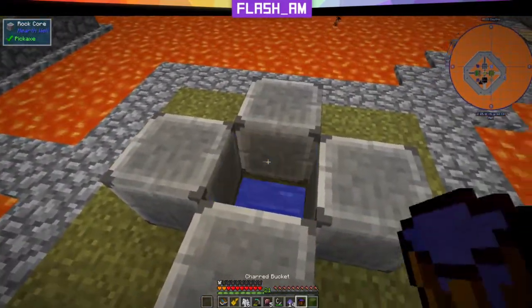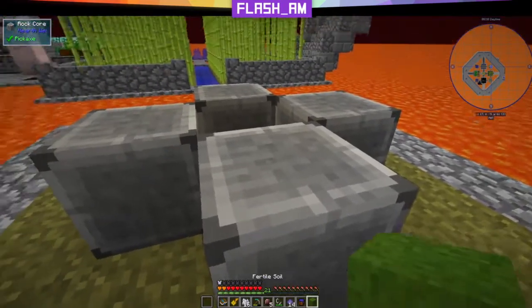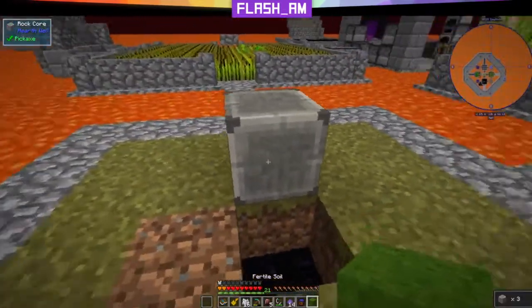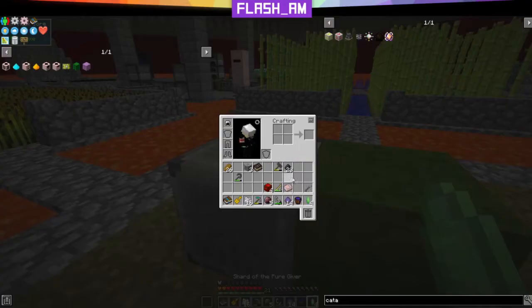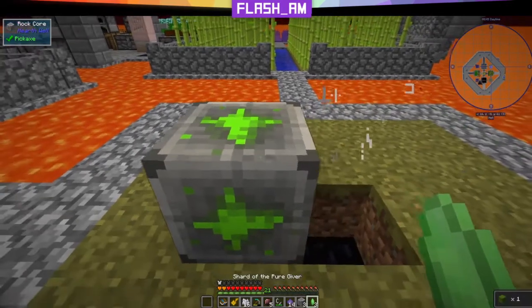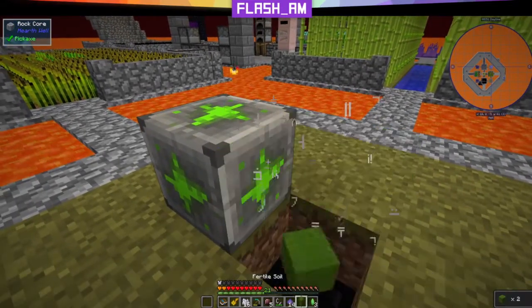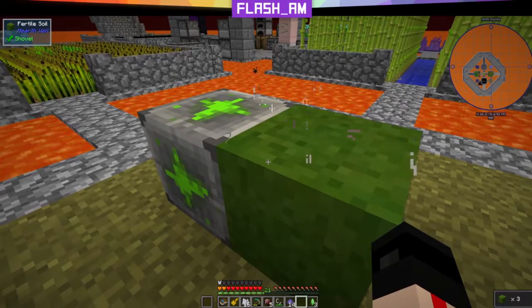Grab our water back out. We're going to pick a few of these back up because we only want to do one at a time. Set this right next to it, grab our shards, and right-click there. You'll notice the fertile soil fell off — it's going to keep falling off for the beginning. There are some ways to make this work a little bit better, but they're not the easiest things to do super early.